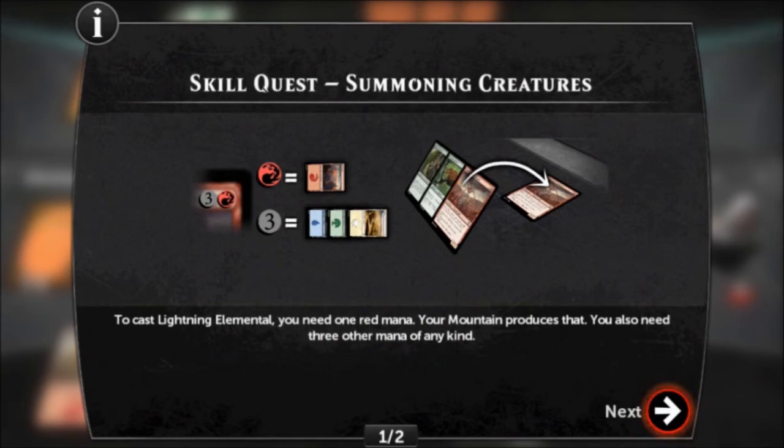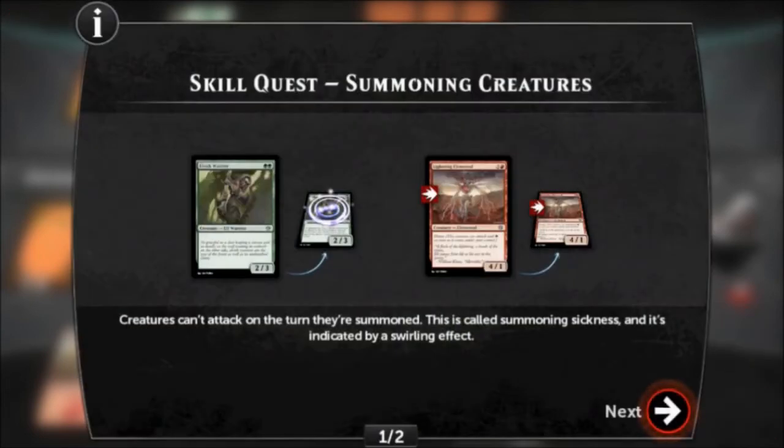You also need three other mana of any kind — any lands can be tapped to produce this three mana. After you cast a creature spell, that creature goes to the battlefield. Creatures can't attack on the turn they're summoned. This is called Summoning Sickness, and it's indicated by a swirling effect. A creature with Summoning Sickness can still block incoming attacks.